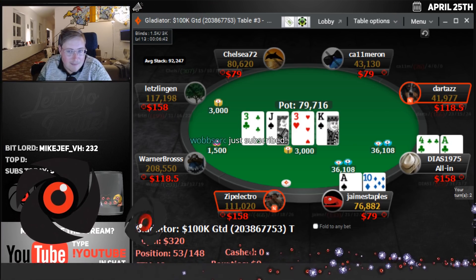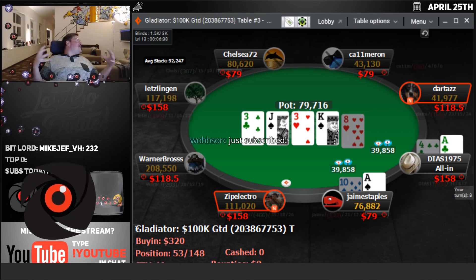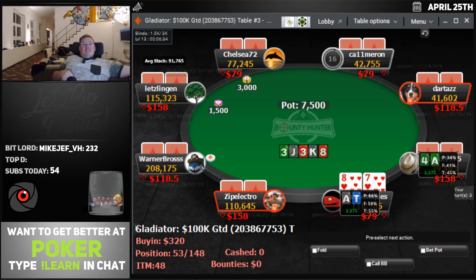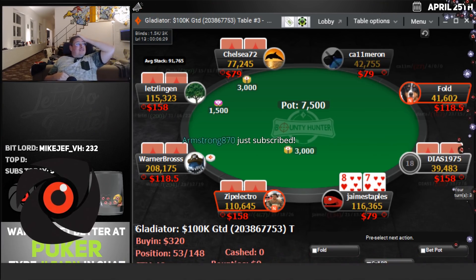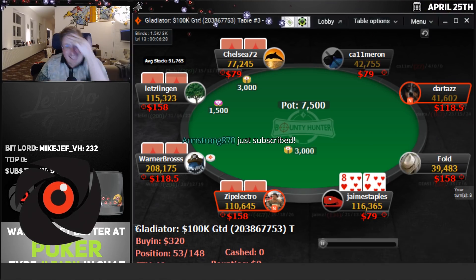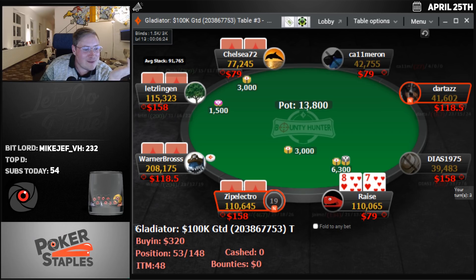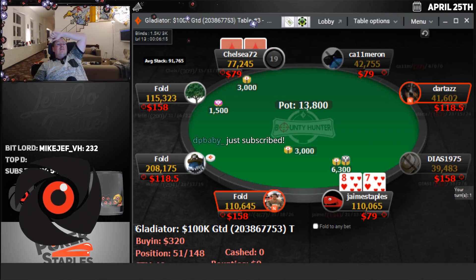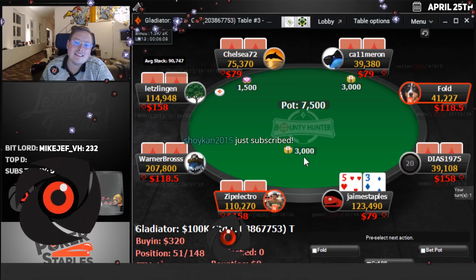Ace-4 for a $158 bounty. It feels so good to finally get a bounty. Oh wait — we chopped. I did not. How did we not win? The board paired, then it was a king and a jack. My kicker didn't play. Oh my god.